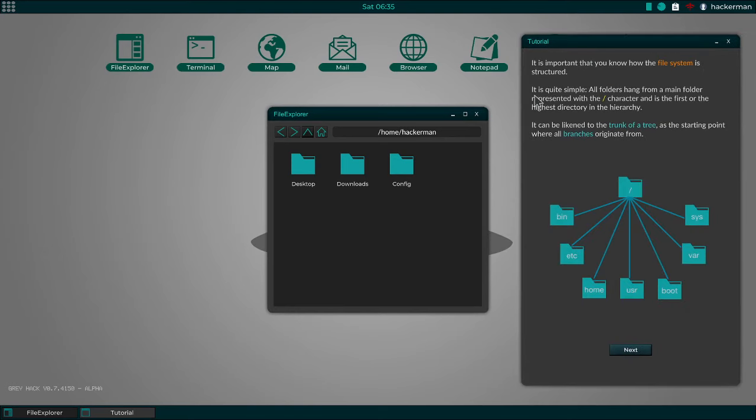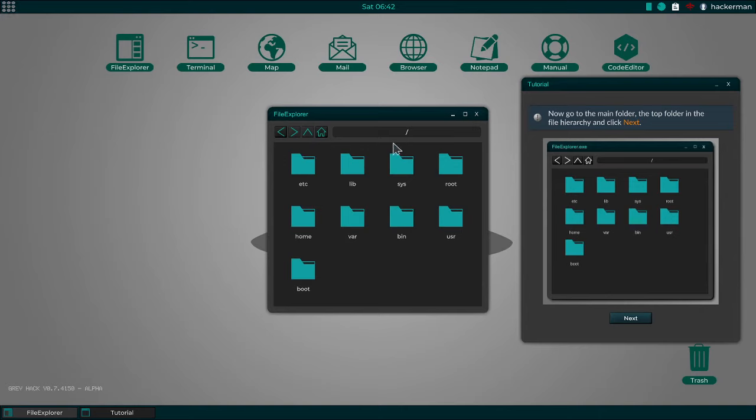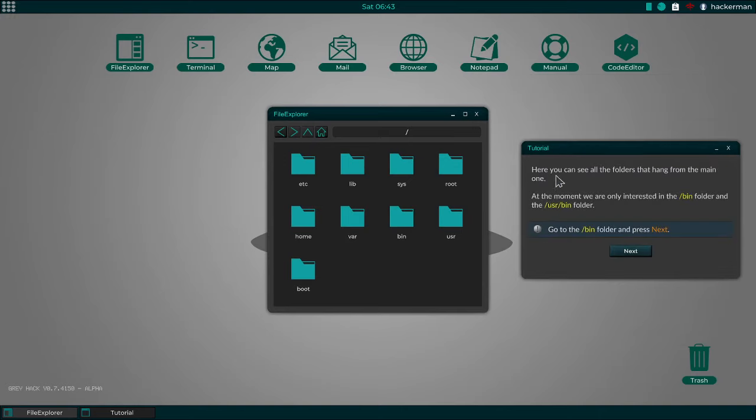This is important — you know how the file system is structured, it's quite simple. All folders hang from a main... okay, I know this is the tutorial, but this is really low-level stuff here. It's explaining directory structures. Now go to the main folder. It just wants me to navigate there. I can only hit the buttons they want me to hit. This is so unnecessary right now. Why did you even ask me if I knew anything about Unix and then do this anyway?